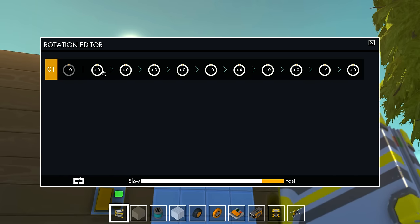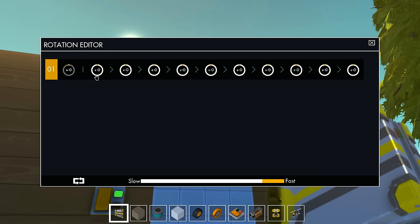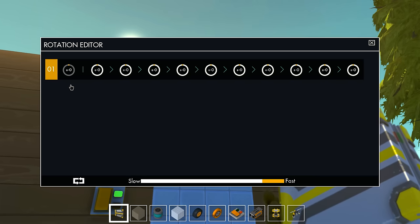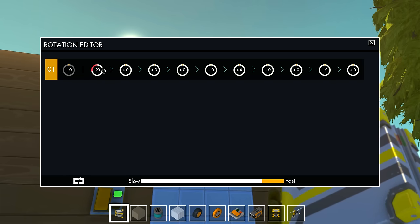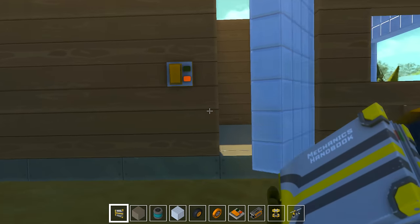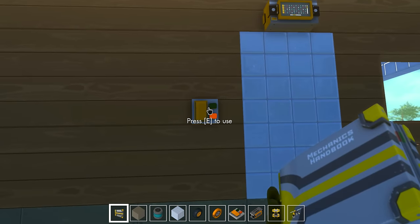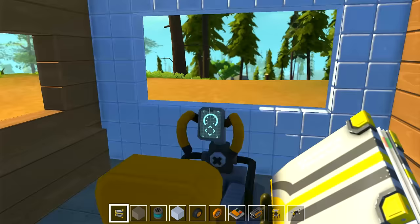In the rotation editor we have different stages, and these stages will determine what the bearing does - you can do fast, you can do slow. For the first stage this is default, so it's at zero. But for the second stage we're going to do minus 90 degrees - so it's going to turn counterclockwise 90 degrees when this button is pressed. And there we go - it opens the door! Isn't that nice?